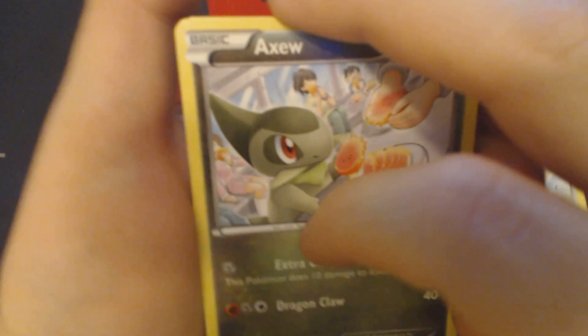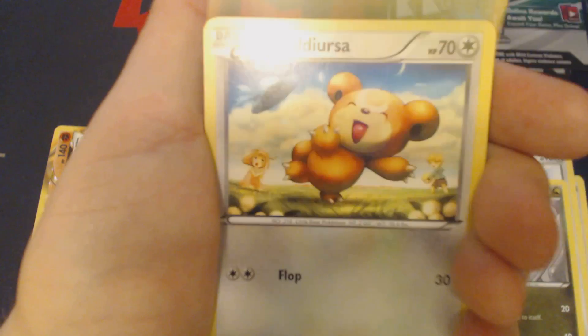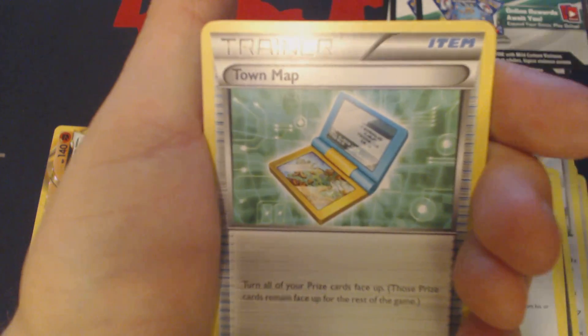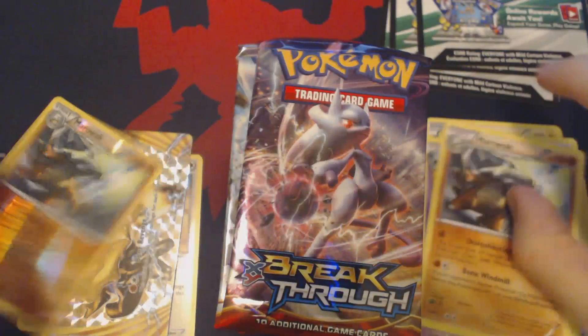It means that they're a little bit easier to come by and they don't reduce your EX count. Axew, Scatterbug, Teddiursa, Remoraid, Hoothoot, Town Map, Go-Goat, Swoobat, Reverse Holo Marowak, and Marowak.